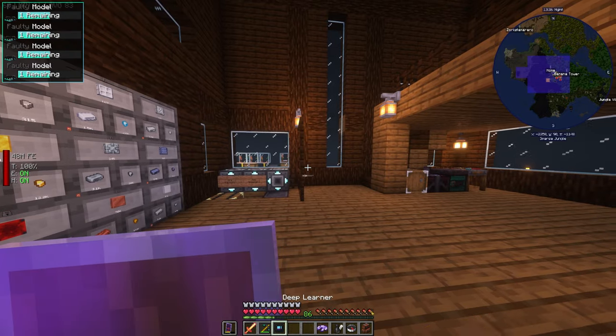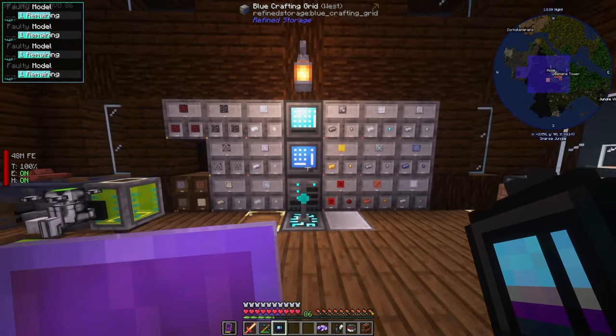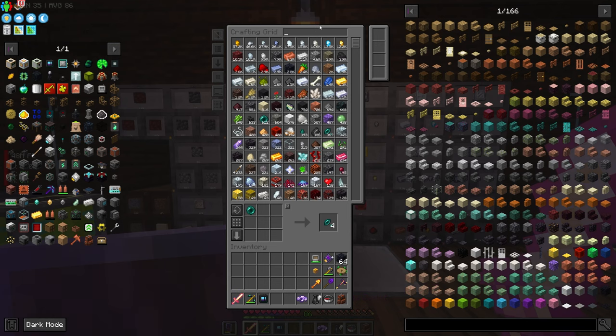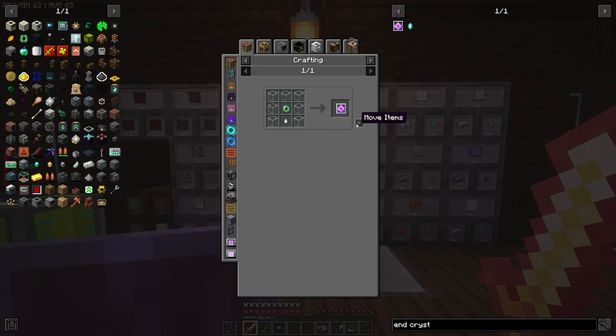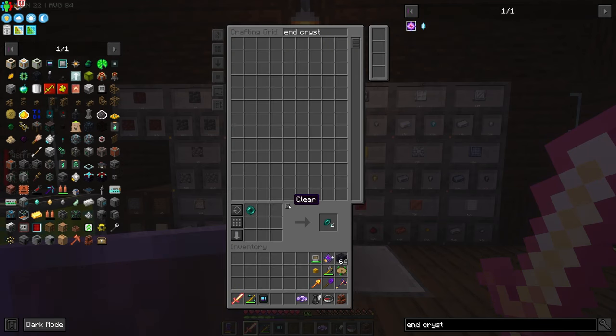We need to kill one more and then we can get the basic data modules. We need end crystals — four of these — and we don't have enough ghast tears for that.